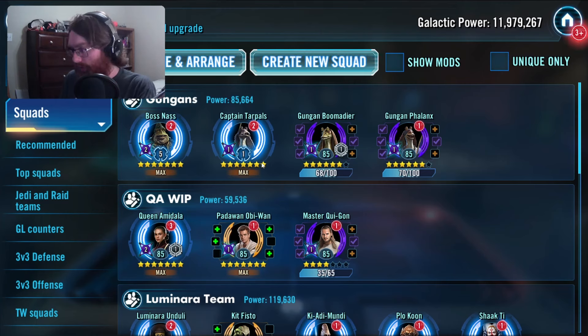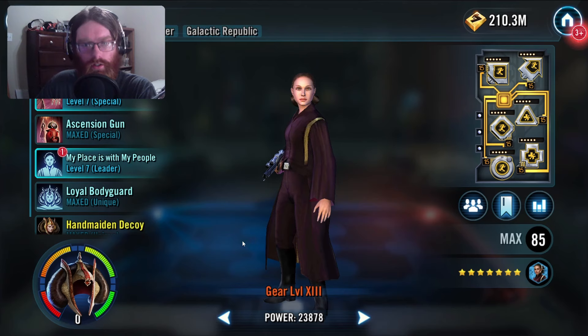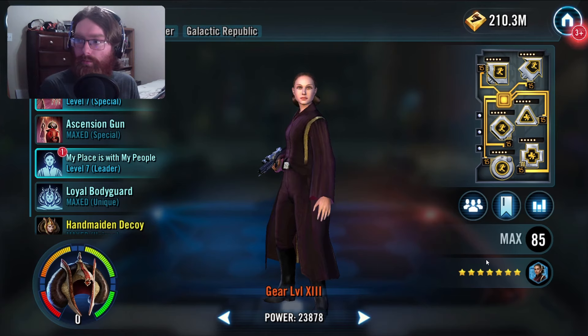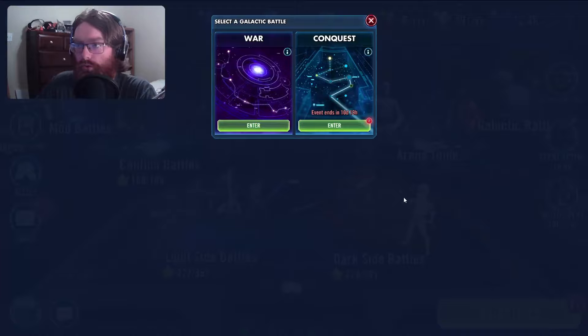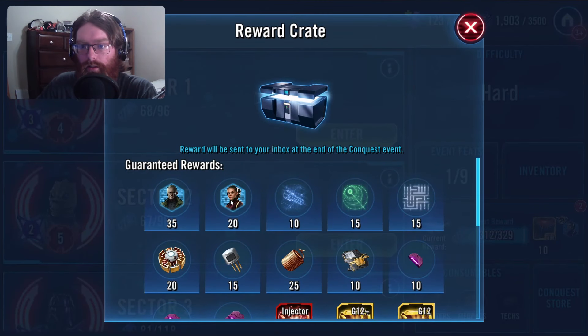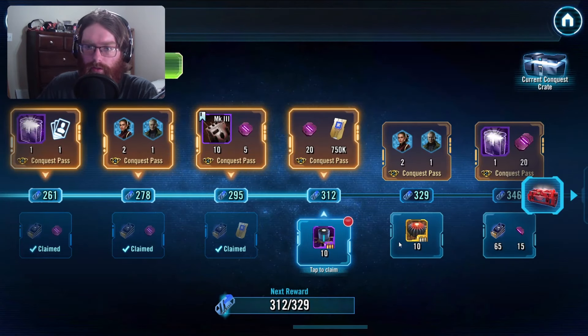Let's move on to the Queen Amidala team, the other part of the nostalgia bait for this raid. Queen Amidala herself — she's not a Cantina character, she's a Conquest character. She was a Conquest character, and if you didn't get her in the first three months that she was the prime reward for Conquest, you are now having to wait for the next three Conquests to get her shards. I have her unlocked, but you get like 20 shards at whatever crate level that is.